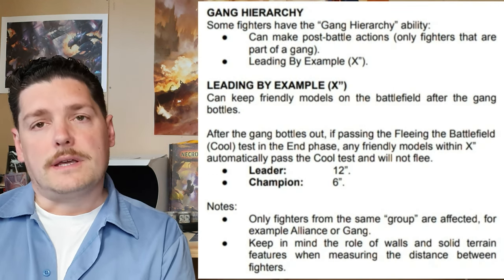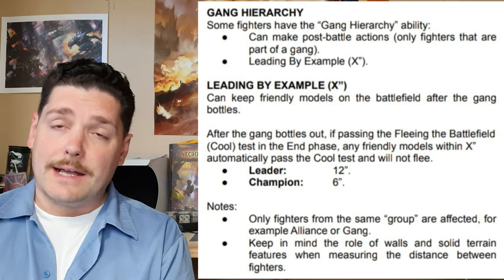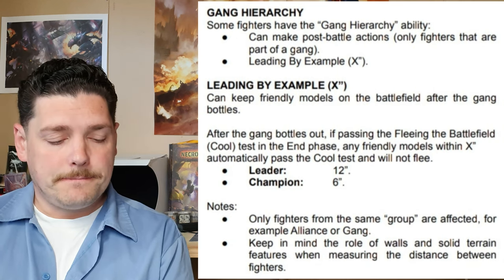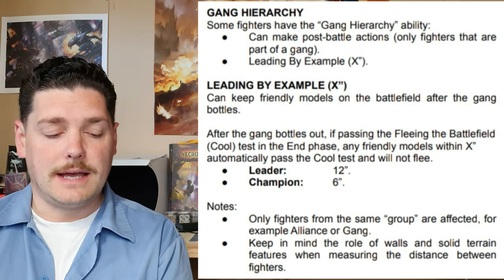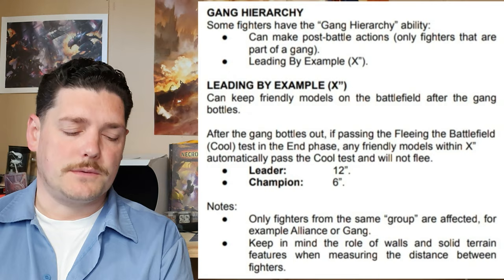The next thing is gang hierarchy. Some fighters have the gang hierarchy ability — obviously leaders and champions mainly — but they can make post-battle actions. Only fighters that are part of a gang get leading by example as well. Free skills: some fighters start with specific skills or can choose a primary custom skill. This free skill is already included in the cost of that fighter — your leaders and champions get a primary skill from their primary skill table at no extra cost.